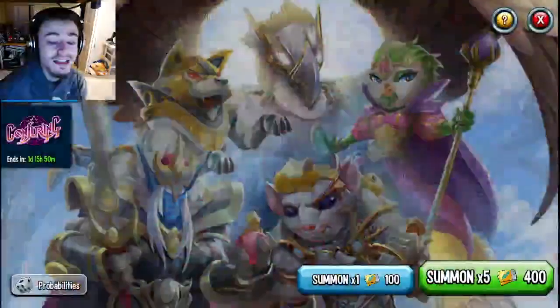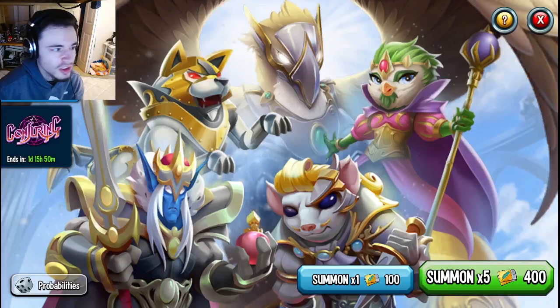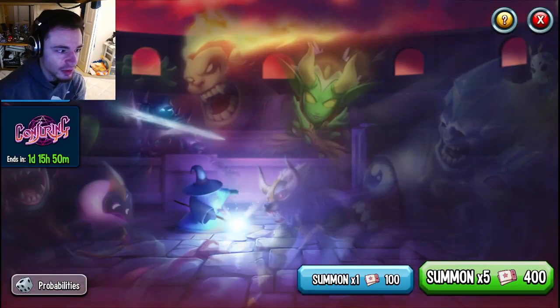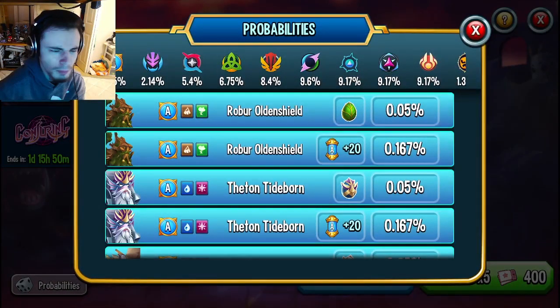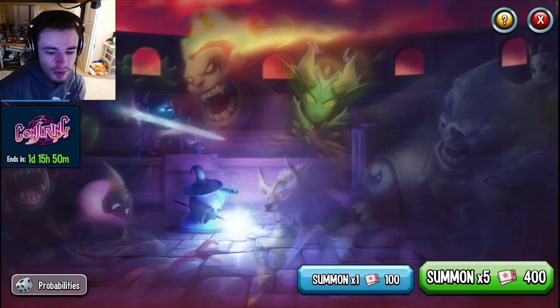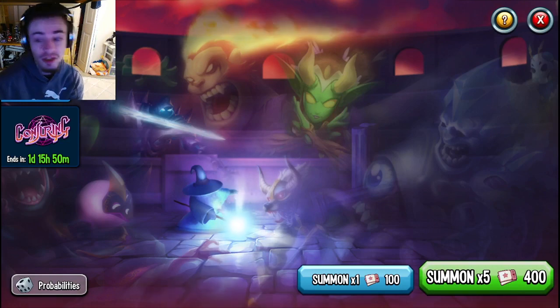The new best way to get Mythics is the Conjuring. They recently made it really hard to get the special ticket, so you are mainly going to be doing the default one. You can even get Ancestors in this one, but it is more rare — all three Ancestors, which is really cool. You can either do one summon or five summon. Always do the five summon, never do the one summon, because you just get a free roll if you do the five summon. The five summon costs 400 and the one summon costs 100, so if you were to do five summons using the one summon option, it would cost 500.